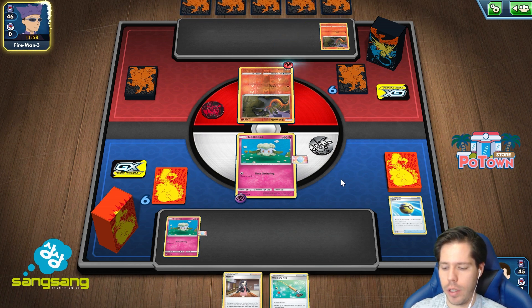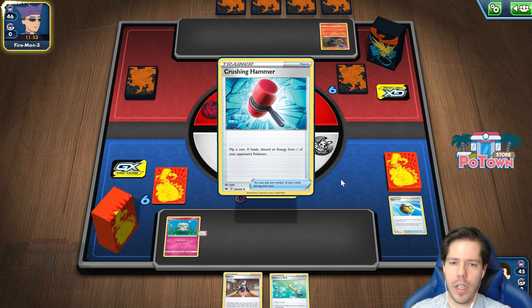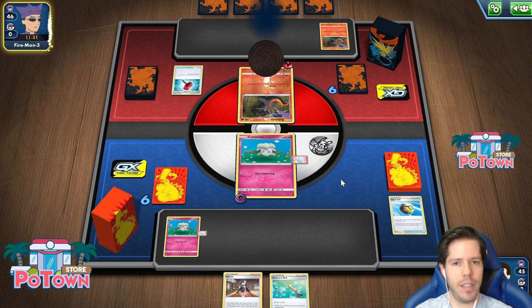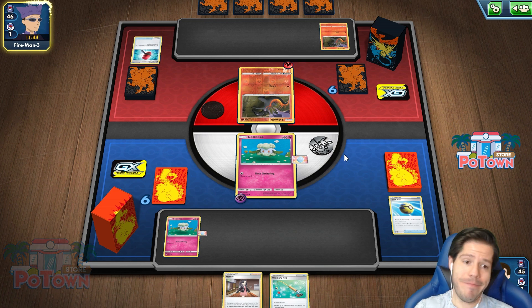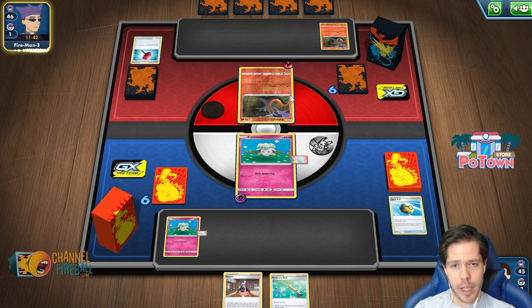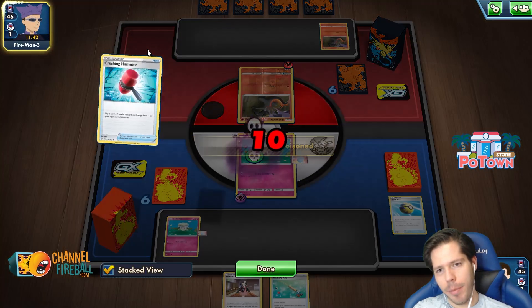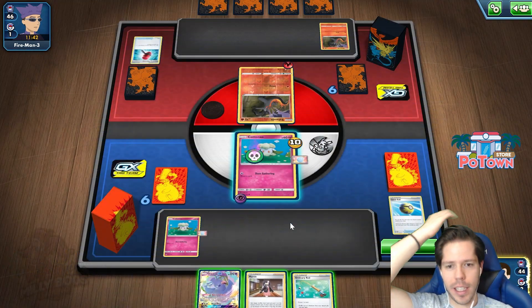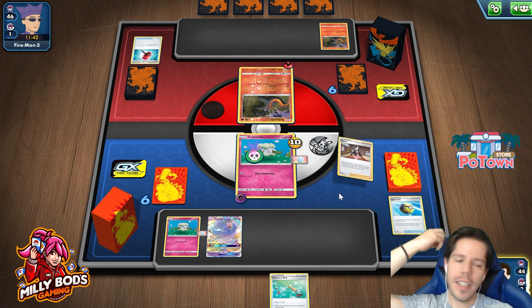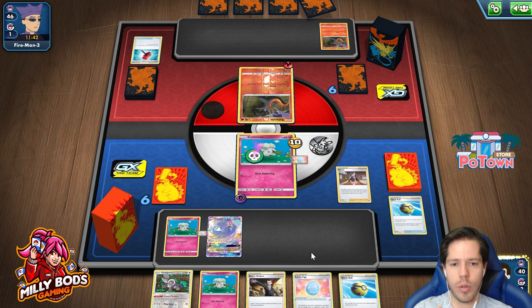I could have not played the Energy — not because of that, but because I only need one Energy attachment. But if this is like Scentiscorch with Hammers, that's so annoying. Now I'm going to Marnie my opponent, which is not ideal when they literally did nothing. But I need to apply pressure — I want to get a KO, so I just need to do my game.